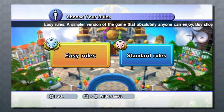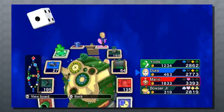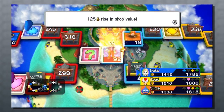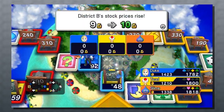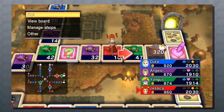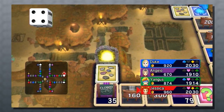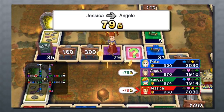There are two sets of rules you can choose from: easy rules, which allow inexperienced or new players an easy way to get into the game, or standard rules, which feature districts and a stock market of sorts. Both are fun and actually rather simple to pick up and enjoy, but the easy rules are definitely far more accessible. The goal of Fortune Street is basically the American dream — to become the richest person around by buying up shops and investing in them, all while trying to avoid spending money at other players' shops.